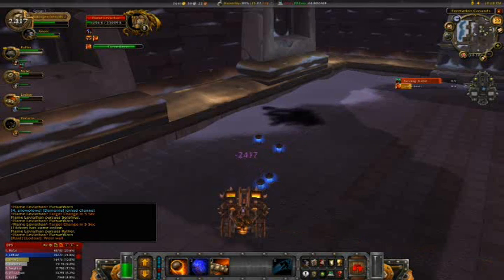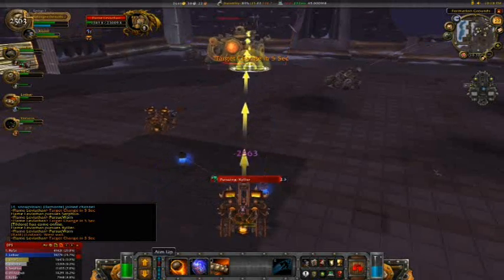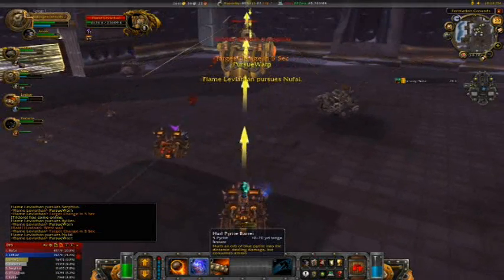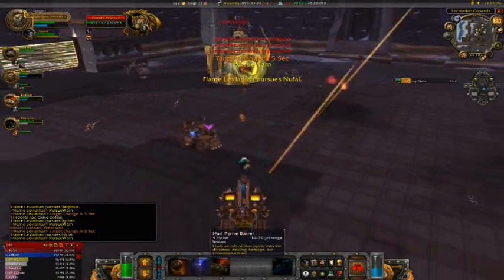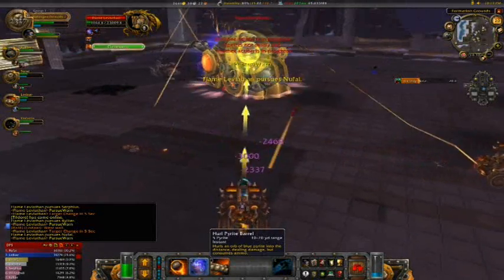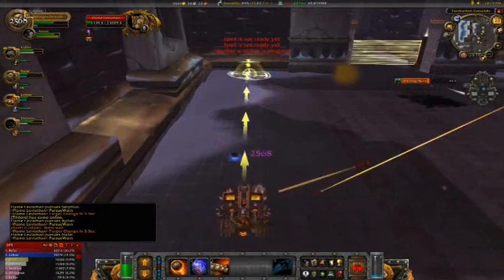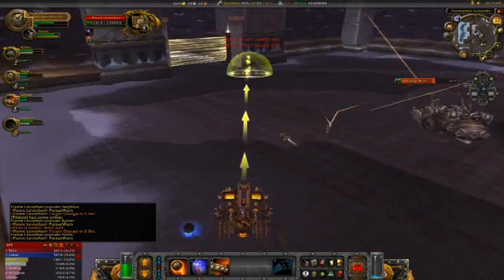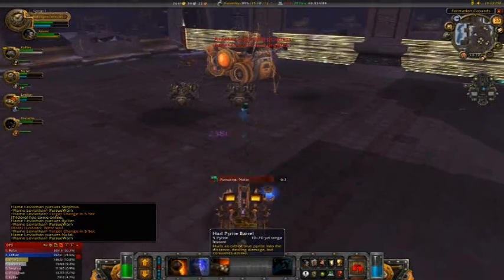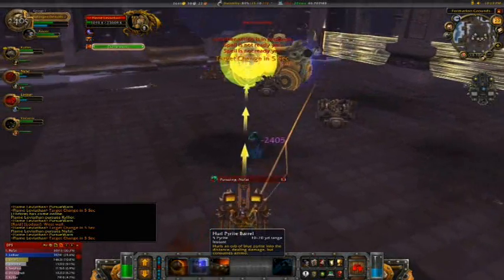You'll see Suki grabbing us a couple of barrels of Pyrite here, loading us up with that 50 stack again. These medium-sized tanks go through Pyrite very quickly, so it is incredibly important that your passenger is grabbing Pyrite and continuing to load it on at every given chance. The driver, while maintaining DPS on the Leviathan, also needs to position themselves to enable the ranged snag of that Pyrite on the ground.